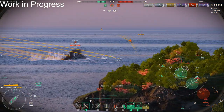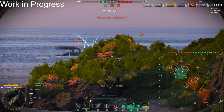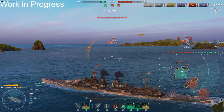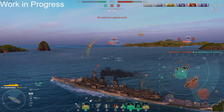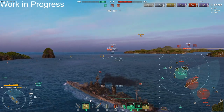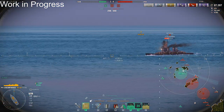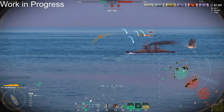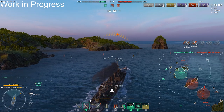I only got three overpens — pretty unlucky with that salvo. You can see the HP discrepancy; we're down two caps and I'm thinking there's no possible way we can bring this back. I'm trying to kill the Donskoi, then the Columbo, then the Edinburgh. The Donskoi gets one-shot by the Agir, so we're hanging in by a thread.